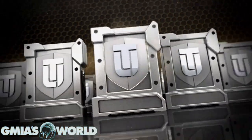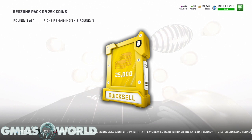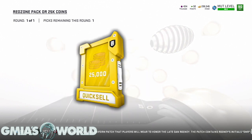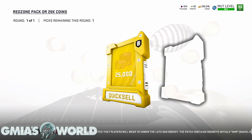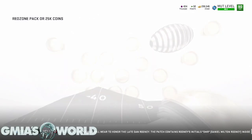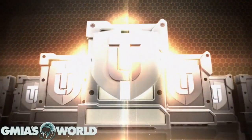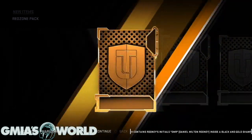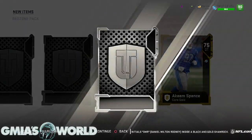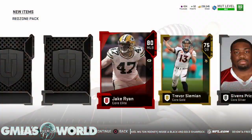Look, I'm going to tell you right now — just take the coins, man. Do yourself a favor and take the coins, don't be an idiot. There's nothing here. Maybe the invisible pack will give us something good — it's invisible. Maybe EA glitched it out because they're going to give us something crazy. That's not crazy. That dude's garbage, that dude's garbage. That's a silver.